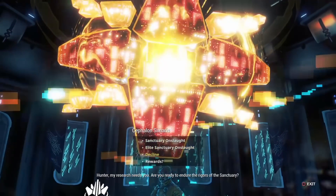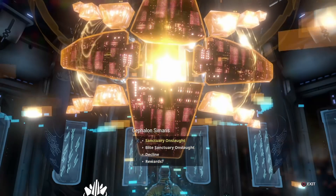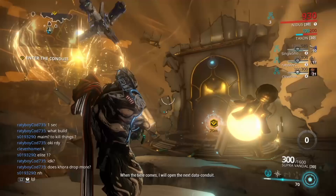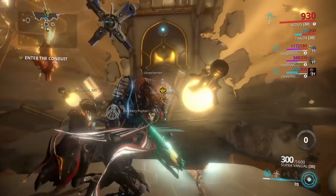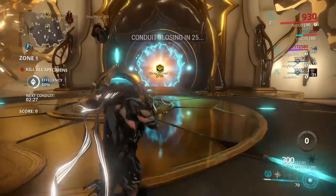After you get to Cephalon Simaris, you choose Sanctuary Onslaught, which is the new game mode, and he gives you a bunch of options: Sanctuary Onslaught, Elite Sanctuary Onslaught, Decline, and Rewards. To farm Khora you have to choose between Sanctuary Onslaught and Elite Sanctuary Onslaught. After you choose, you're going to be dropped into this pretty cool looking space.